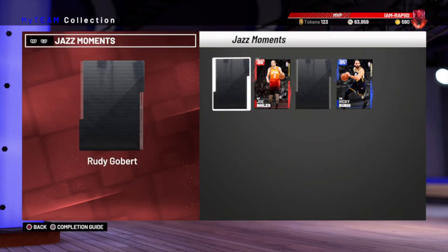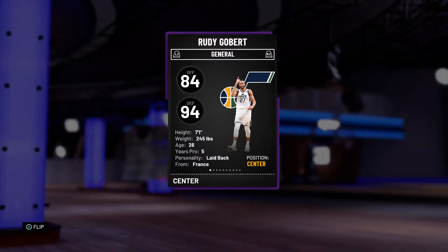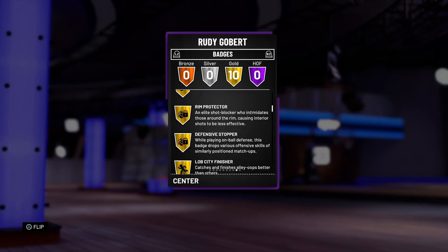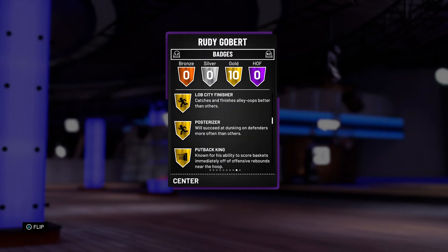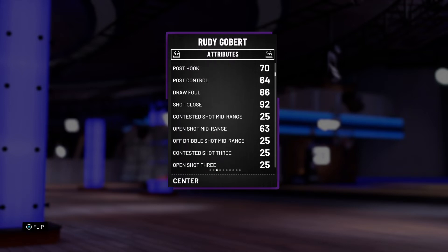Moving on, the next best player is Rudy Gobert. This card is probably going to be selling for really cheap but he's probably going to be pretty decent — he's a 7'1 center so he'll play defense pretty well. He comes with Brick Wall, Bruiser, Chase Down, Rim Protector, Defensive Stopper, Dropsy, Putback Finisher, Post Riser, Putback King, Pick and Roller, and Hustle Rebounder.